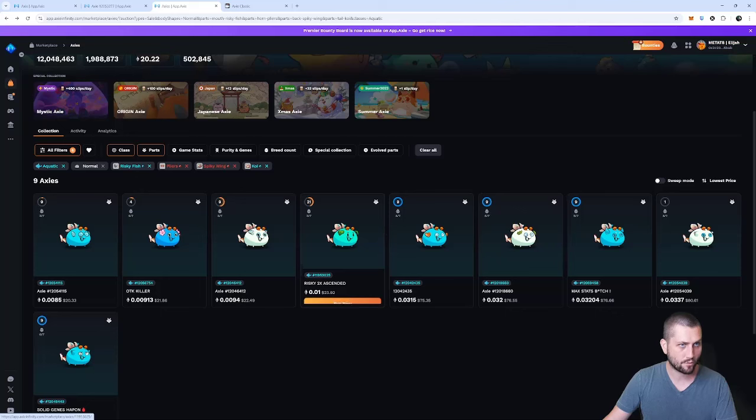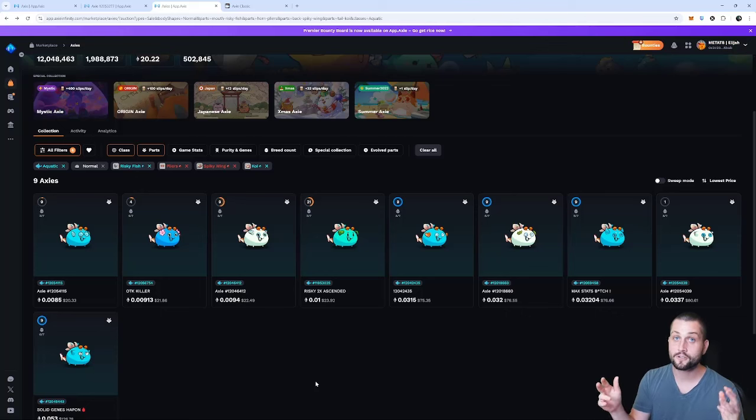Scary-looking teams for me — bug at the mid should counter a plant, reptile on the back should counter an aqua. But that's not the case because we have a god aqua. That's the breakdown — that's the team I'm using and the aqua I'm really enjoying right now. Leave a comment below, let me know what you want to see next, use code Elijah if you enjoy the content. Love you guys, hope you're enjoying Season Five. Catch you in the next video. Peace.